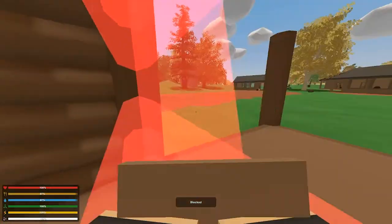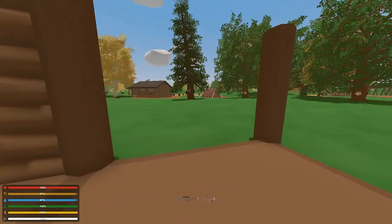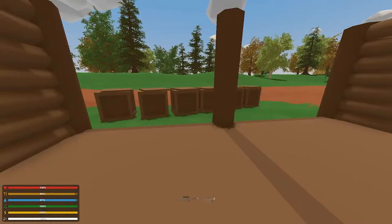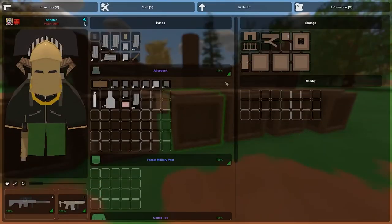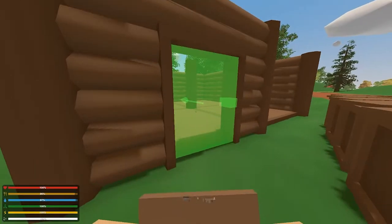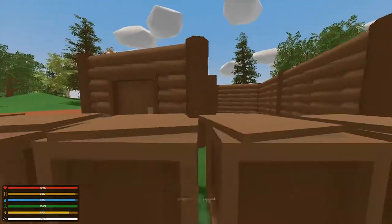I'm going to go ahead and place all the walls down. Now we can grab our doorway and a door, and everything just kind of places right into place. Slap that right in there and there we go. Now all we need is a window.